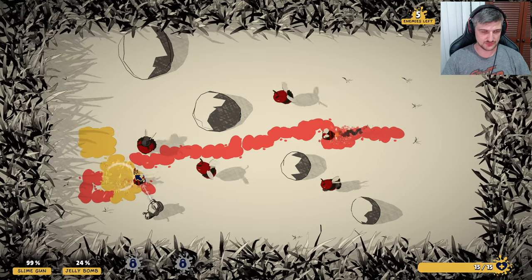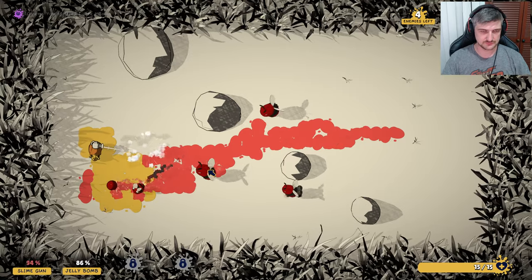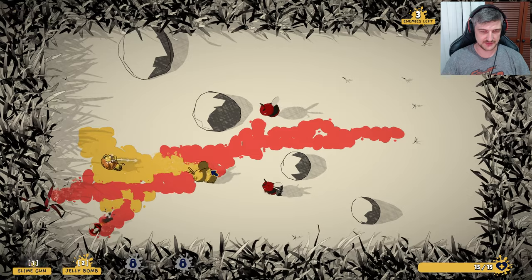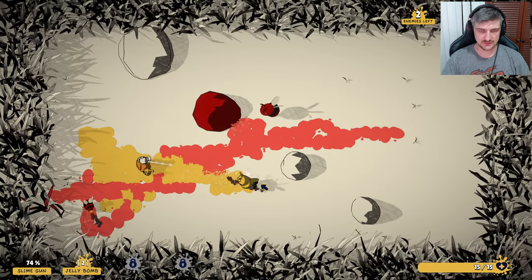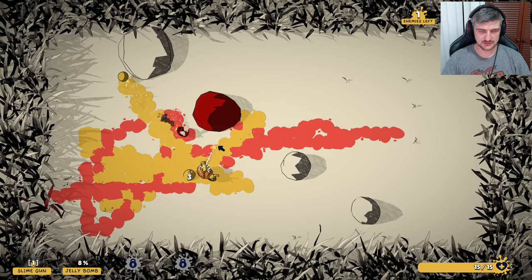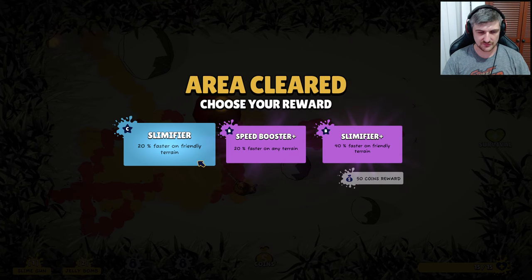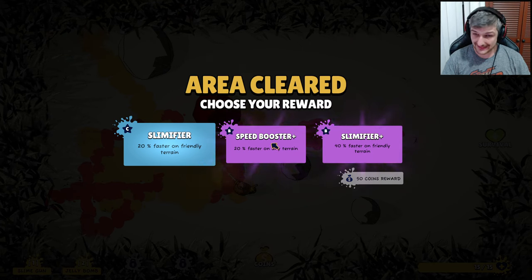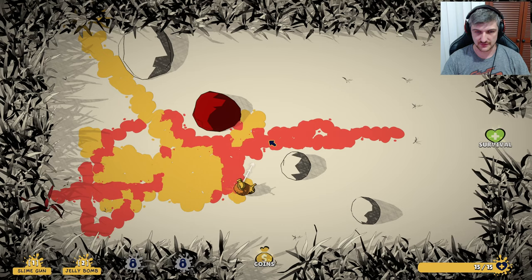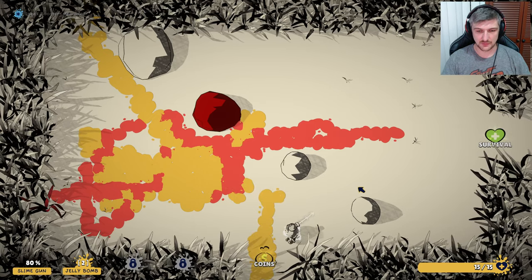For some reason I can't shoot — oh, because I've got to be back on yellow to charge up, I see. That's fine, I can just do what I did here. Area cleared! 20% faster on friendly terrain, or 40% faster on friendly terrain — we want any terrain because I'm going to be moving around. Do I want coins or survival? We don't want survival, we don't need it right now.